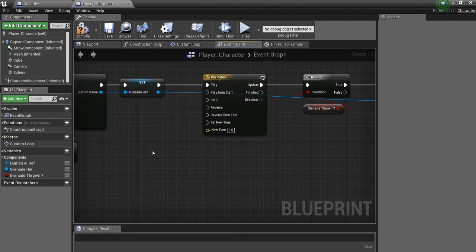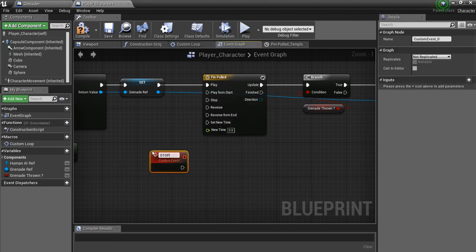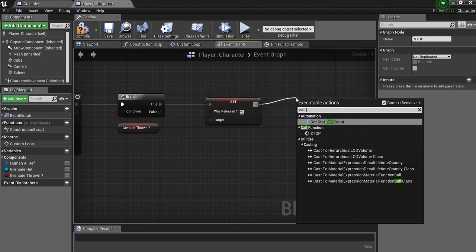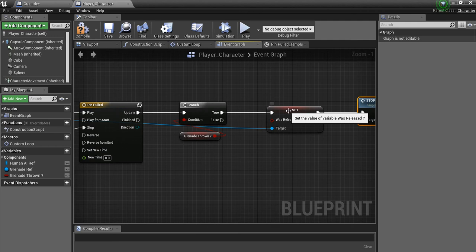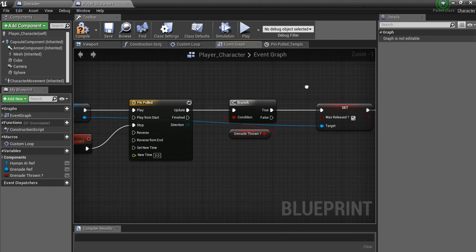Once the grenade is thrown we don't want this timeline to keep running. I'm going to create a custom event — right-click, type 'custom event' — and call it 'stop.' I'll plug that into the timeline's stop input so it stops once we've thrown the grenade. We then call that event from the branch's true path by dragging off and calling 'stop.' So once the grenade is thrown, it changes the variable in the grenade blueprint and then stops the timeline so we don't waste resources.